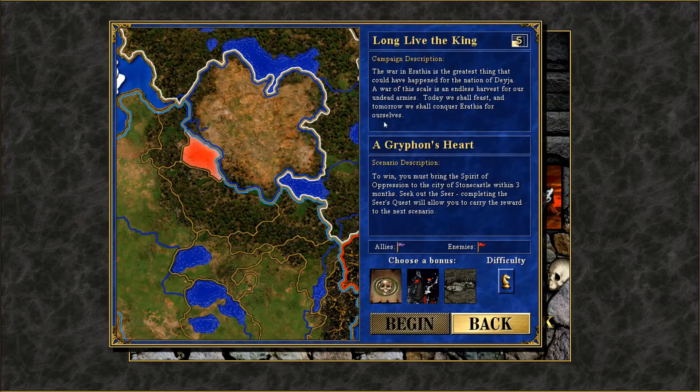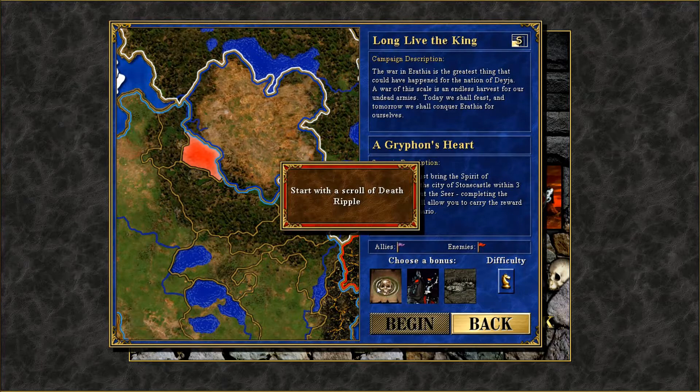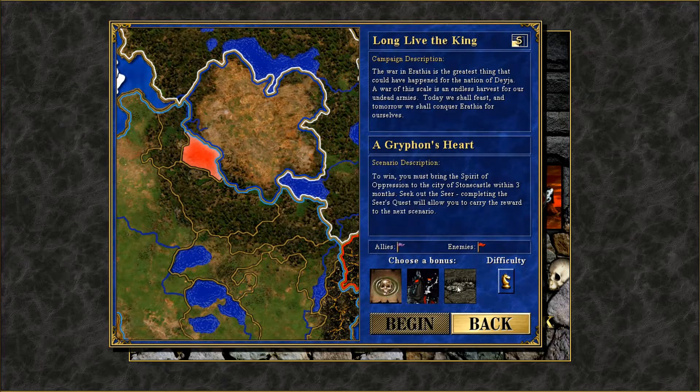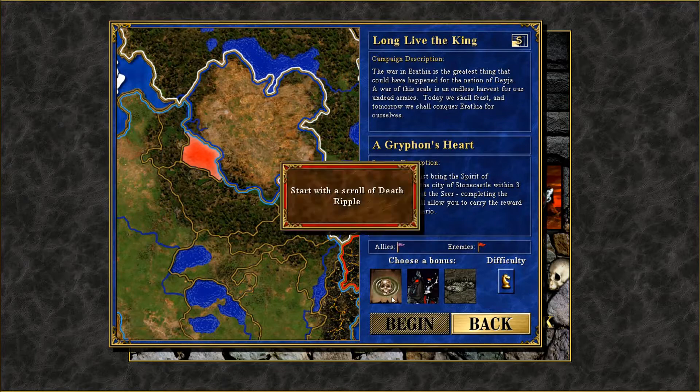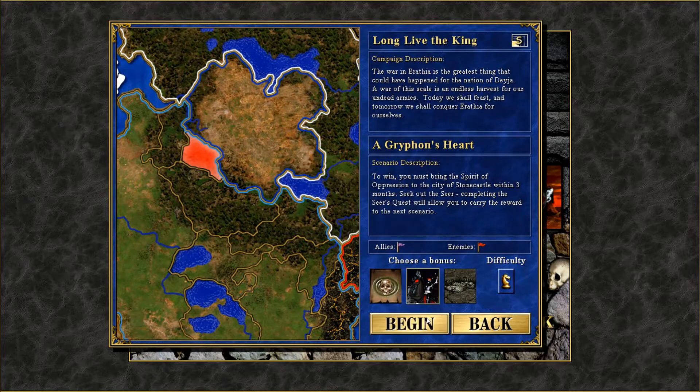A war of this scale is an endless harvest for our undead armies. Today we shall feast and tomorrow we shall conquer Erathi for ourselves. I need to bring the spirit of oppression to the city of Stonecastle within three months. Let's choose the Death Ripple, one Black Knight, or the Skeleton Transformer. I would prefer the Black Knight because it gives me a lot of good bonuses.